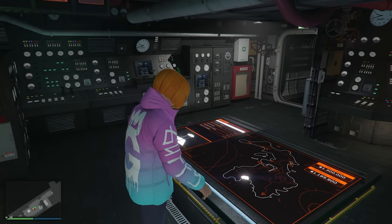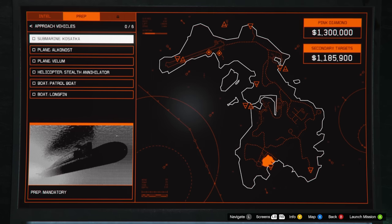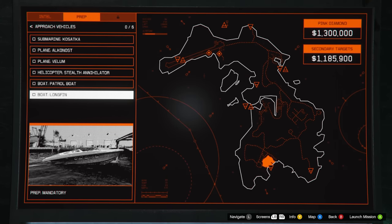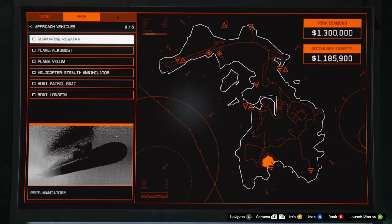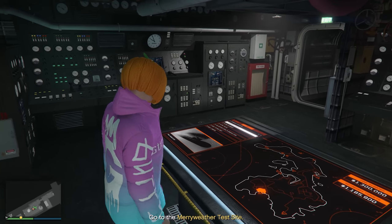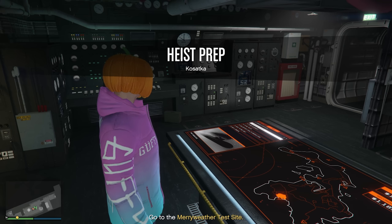Now we're going to choose our vehicle. The most popular options are the Longfin — people like to take it to the airstrip, get the primary loot, then go through the drainage tunnel — or the Kasatka, which I'd highly recommend if you're doing it with a group. I'll do the Kasatka first and the Longfin second. I'll leave timestamps below so you can skip to whichever you prefer.